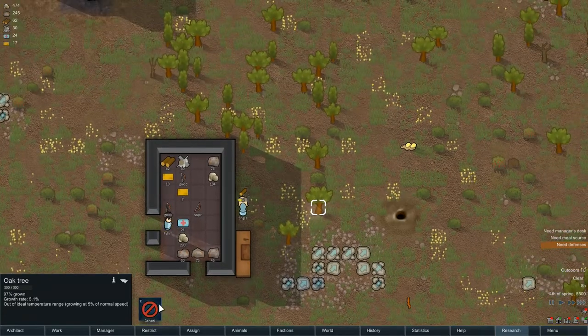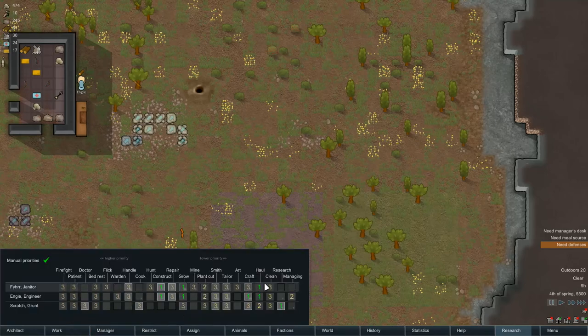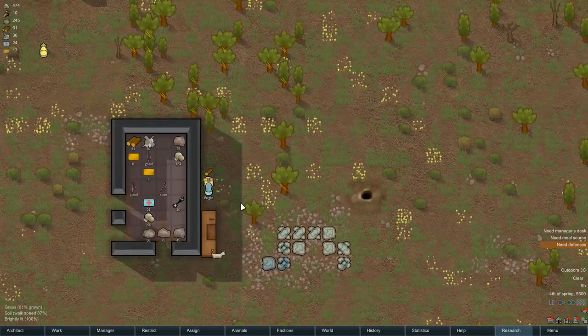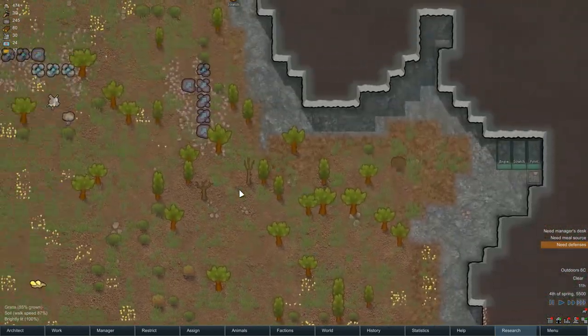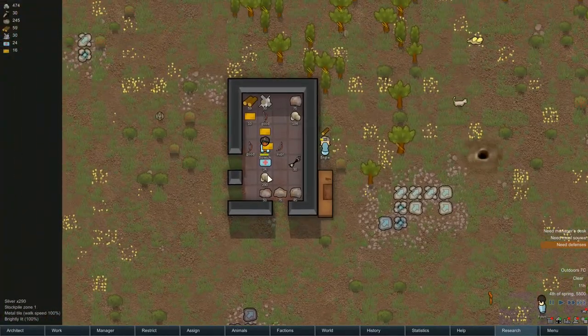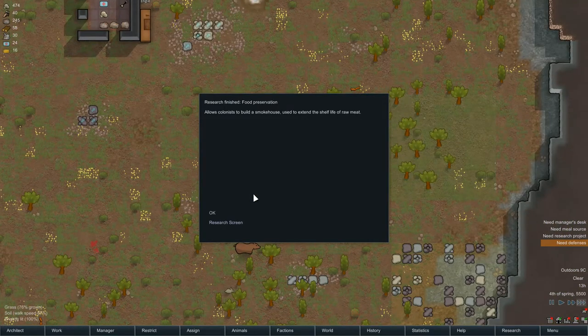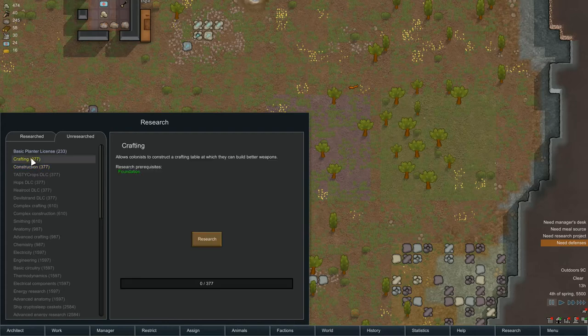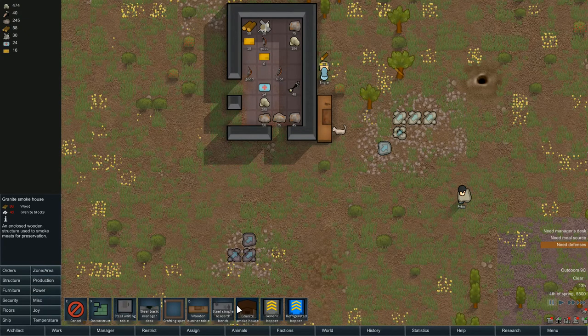Right, so we want more wood — I don't really care what I chop down at the moment. Let's make sure they've all got plant cutting. We're going to start doing some hunting in a minute. Down to 16 meals — not ideal. I can now make food preservation research — nice. Let's go for walls next. And if you look under production, I can now make a smokehouse, which uses wooden blocks — which I haven't got any yet, so I can't make it.